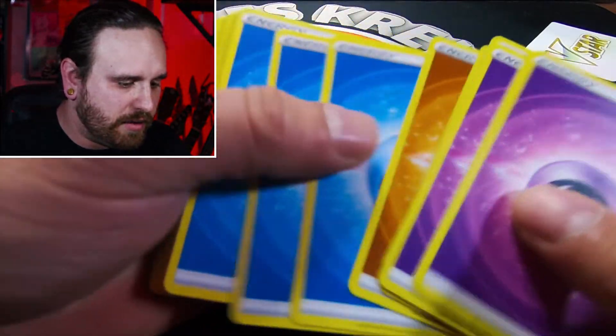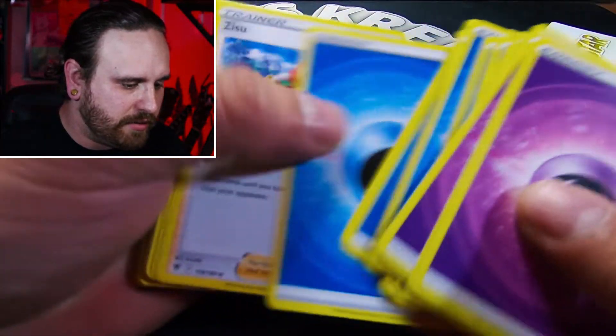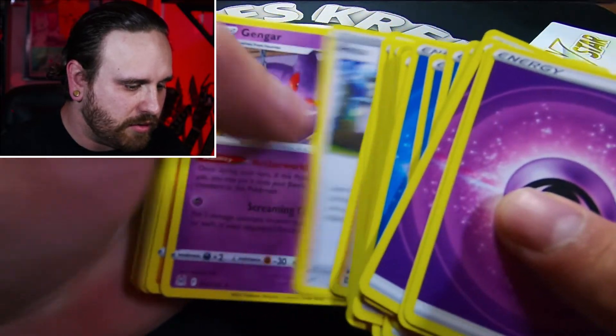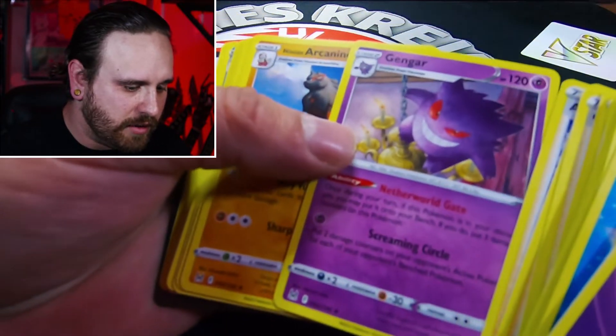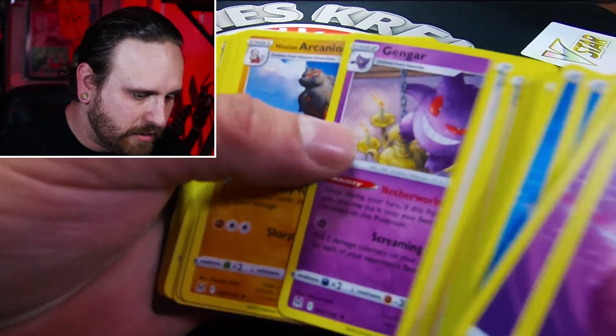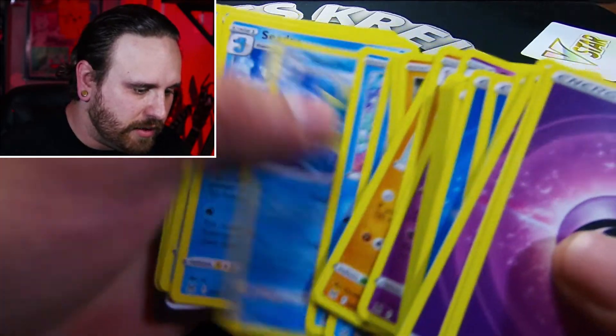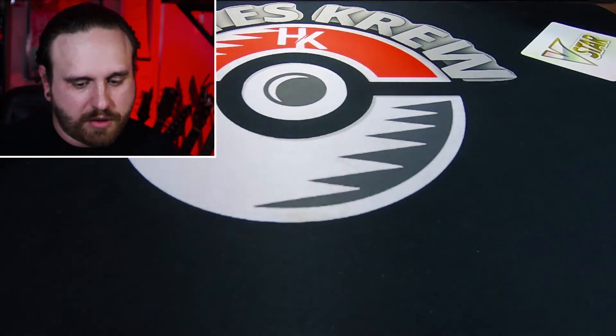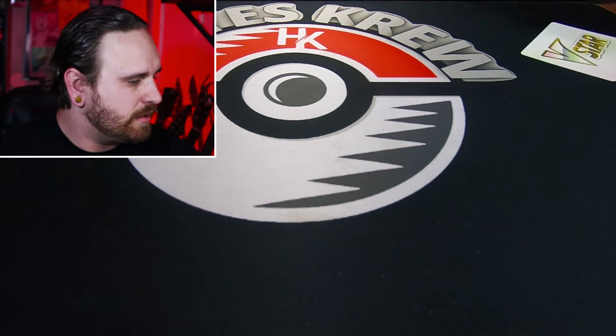We got some Energies, Zissu, Professor's Research, some Trainer Cards - and look, here's another Gengar right here, Non-Holo Rare, very nice. Horsea, Kingdra, Seedra, and Code Cards. Not too shabby at all.